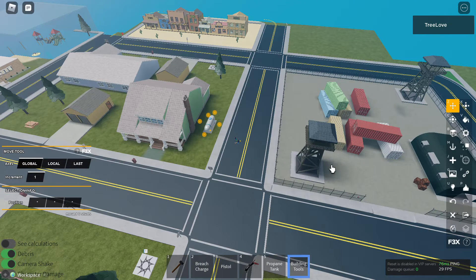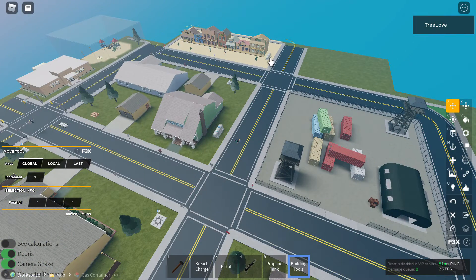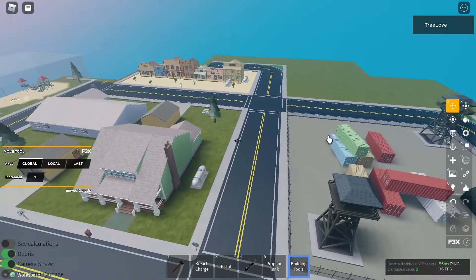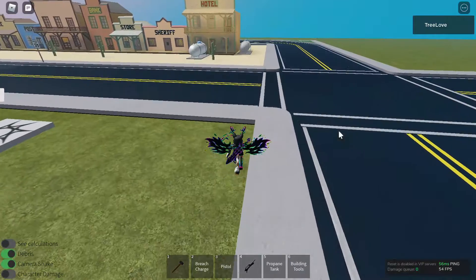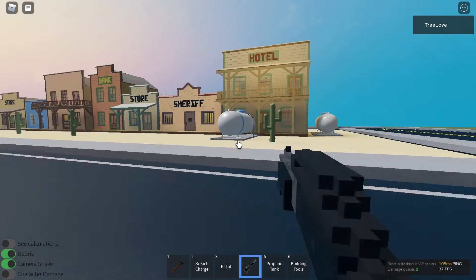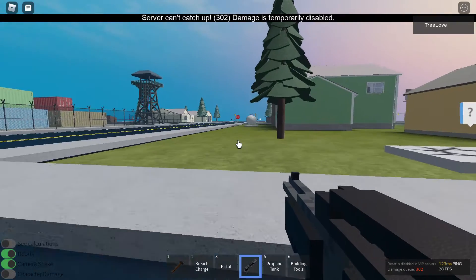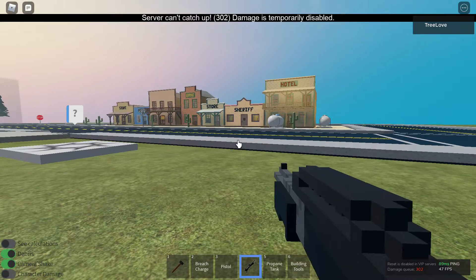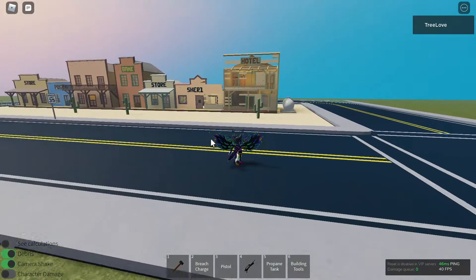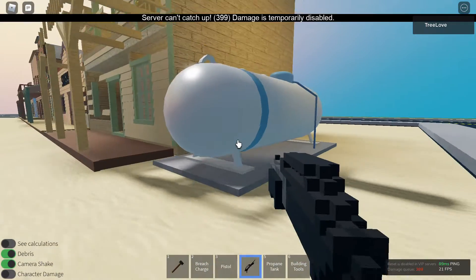I'm going to copy that a billion times and bring a couple over here, and we'll blow up the hotel — fun, huh! We'll have to wait for it to blow up. Oh, that poor hotel! But don't worry, we have another one. Let's get out of here.